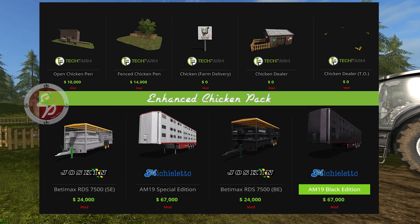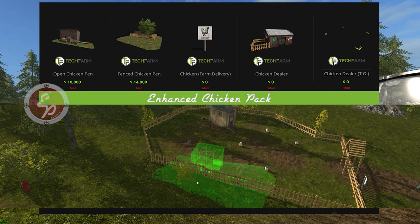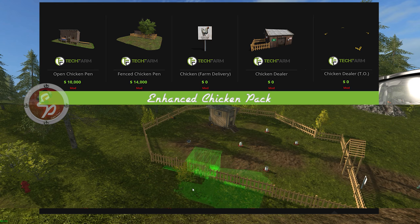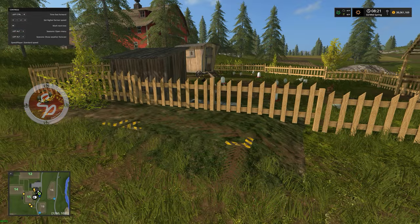Going back to the top from left to right, the open chicken pen is $10,000. That one is designed to straddle an existing chicken coop that's already been laid out in your map. The feeding troughs will go within the pen, and the triggers will stick out beyond the fence line so you can get to them and feed, water, and straw your chickens.